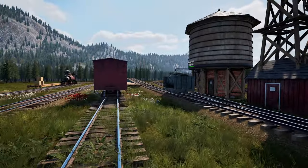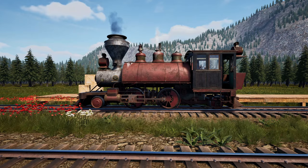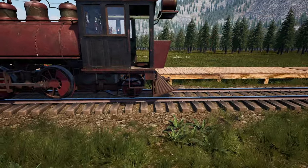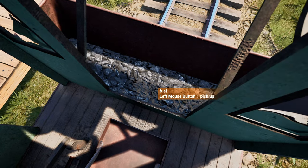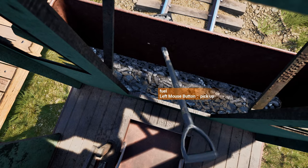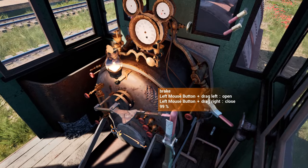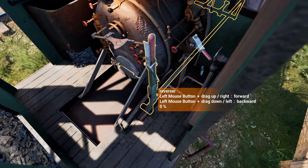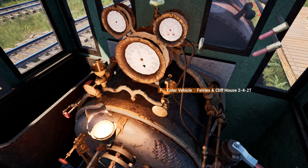Now we have a new engine in the game - it is the Ferries & Cliff House 242. I just loaded it with some fuel but it seems like it ate a lot of it immediately. I think I just threw coal away accidentally. But let's take an actual look at the cab - I have one of the older paints on it so it's definitely a lot more textured. Pretty cool. I just made a new video about it yesterday, but let us go ahead and jump into the UI.